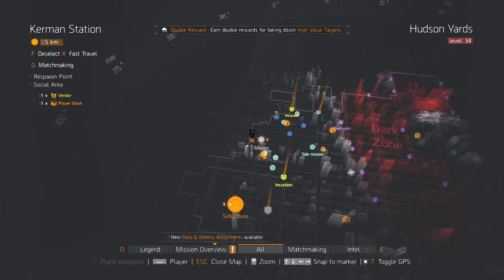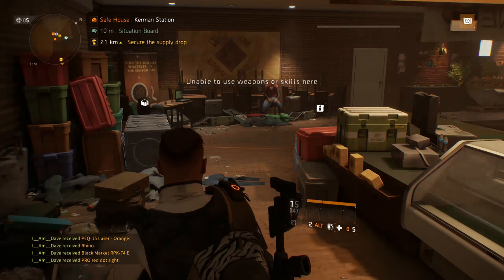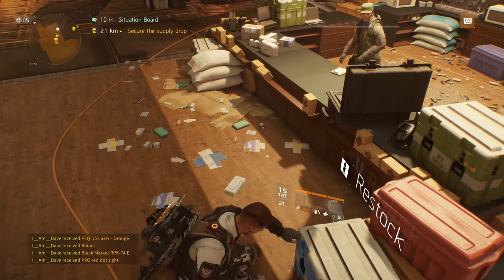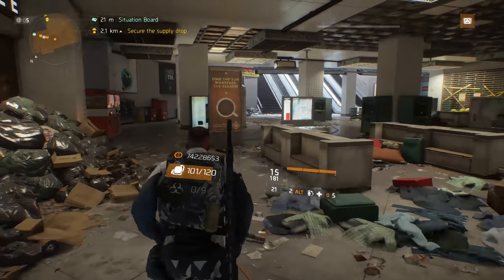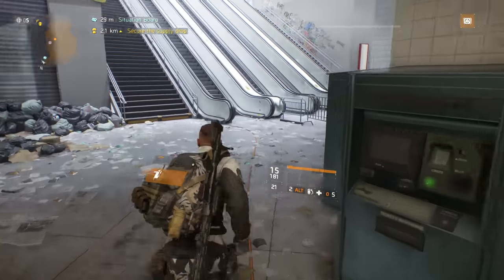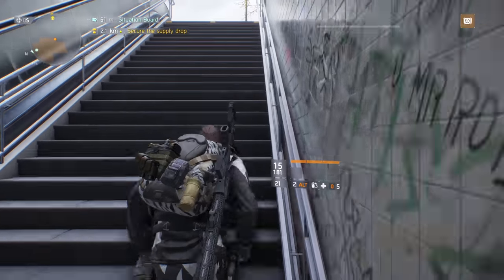Next we're going to Kerman Station to take care of Erskine, who is a grenadier — I think a Cleaner. He's very easy to take care of, though it's a bit of a run. Head out of the safe house to the right-hand escalator or staircase, then do a 180 and go straight back on yourself.